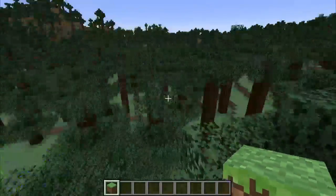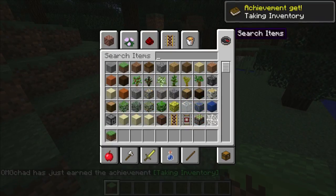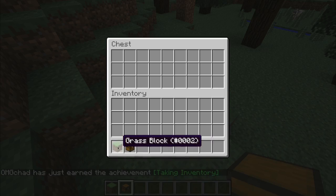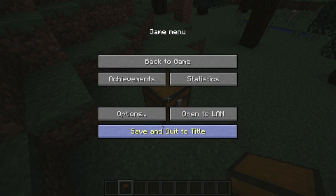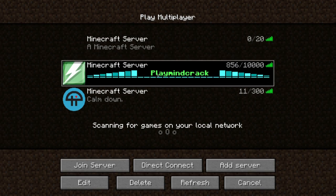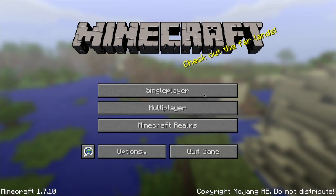Another hidden thing that isn't quite as intuitive is if you have a lot of items in your inventory, you can also use shift to move a large amount of those items. So let's say I have a few stacks of grass — if I hold down shift, I can move all of them instead of picking them up and dragging them over. Shift does another thing: if you have multiplayer servers, like this Play Minecraft server, you can hold down shift and use your arrow keys to move servers up and down. So shift is kind of a hidden feature that does quite a lot in Minecraft.